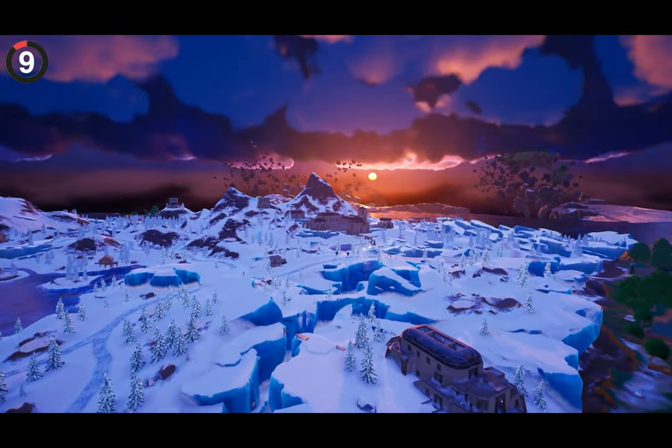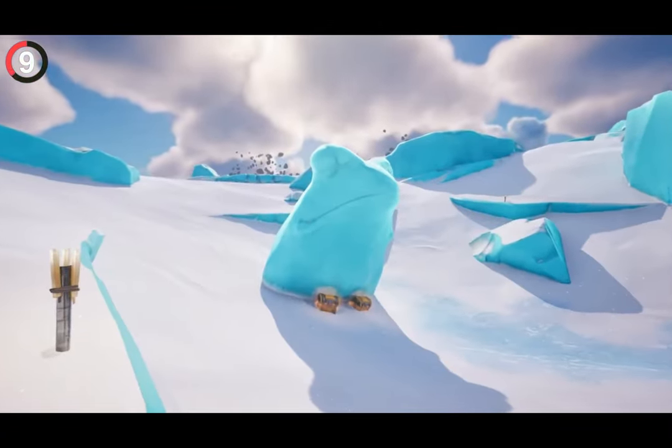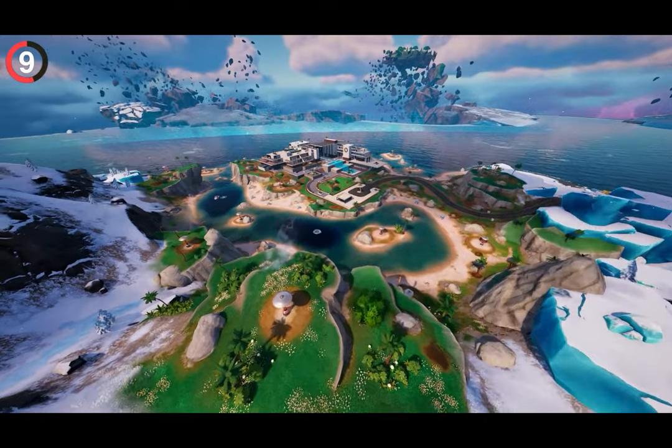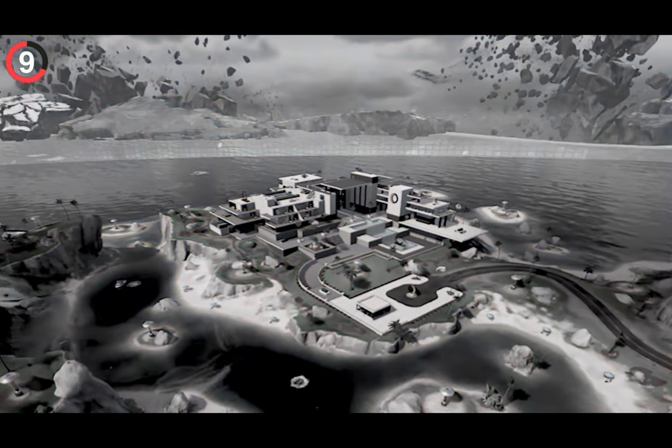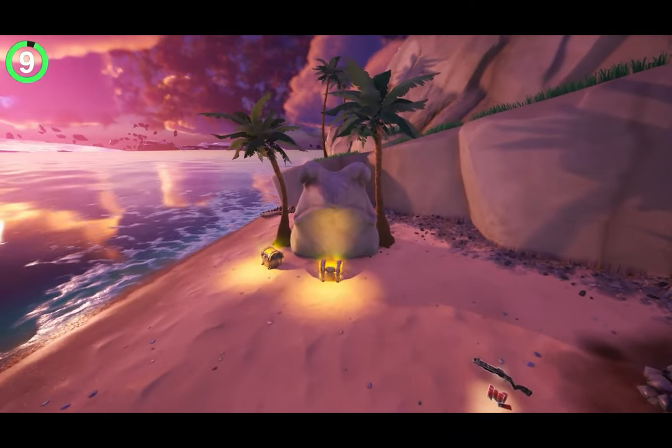If you loved the snow biome, you might remember a frog Easter egg at Lonely Glass. But if you try to go there now, the whole POI is gone. Don't worry though — they've actually saved the frog, and you can find a stone version at Relentless Retreat.